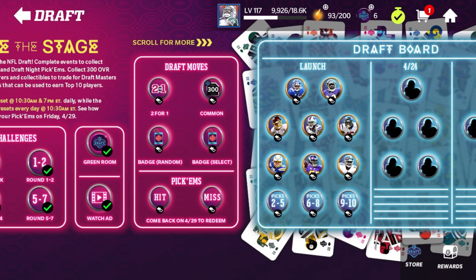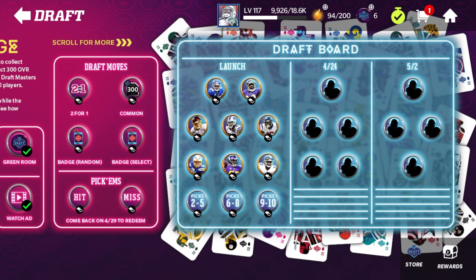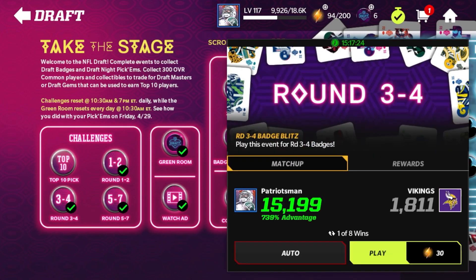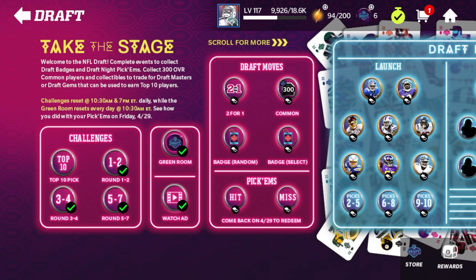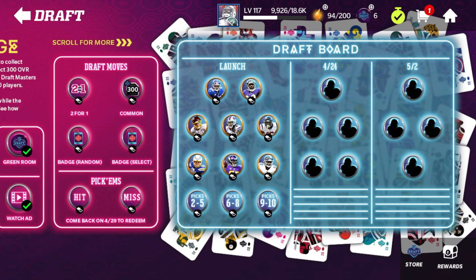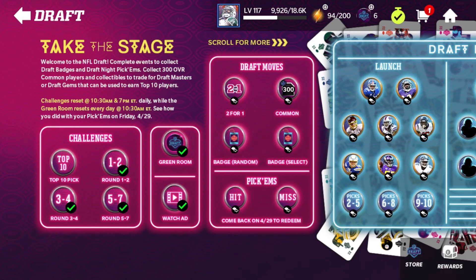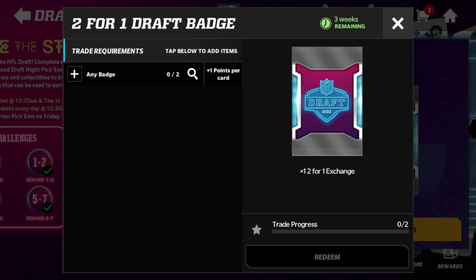Now for the main point of the video - these upcoming masters. April 24th and May 2nd we're going to see brand new masters in the game, and we don't know which badges they're going to require the most of. Say you want a wide receiver coming April 24th - we don't know which badges he'll use. You don't want to guess and spam the one-through-two event getting a bunch of one-through-twos, because if he takes more five-through-sevens, you're stuck doing the two-for-one trade and losing badges in the process.